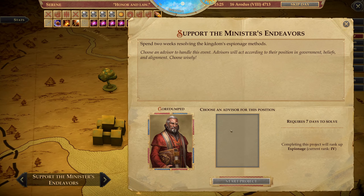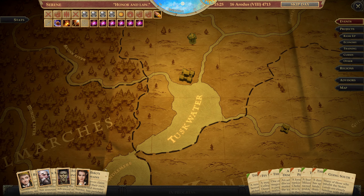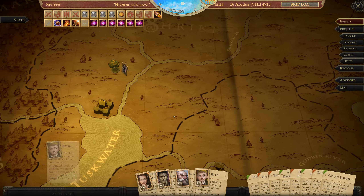Who do I want to rank up? I can rank up Espionage again — okay, that's good. So I would want to have Ekundayo busy — not busy. You guys can go. Start. Start. Start. And start.